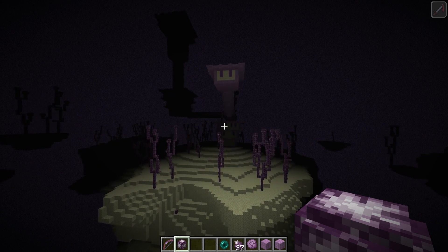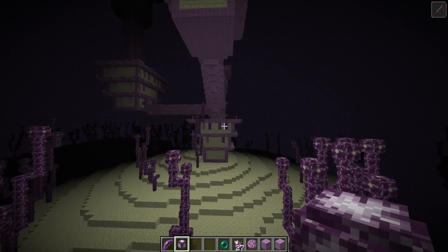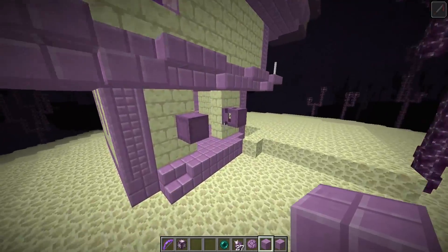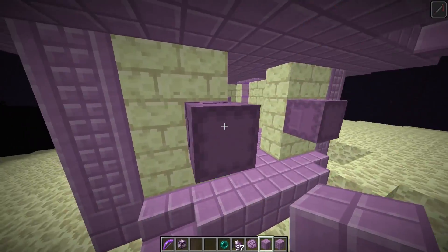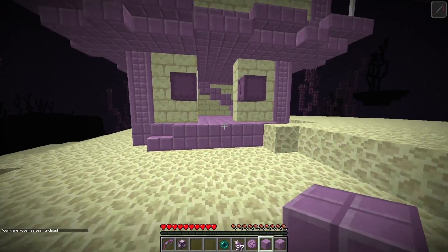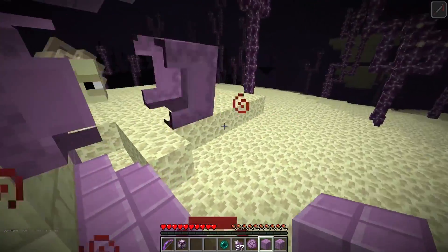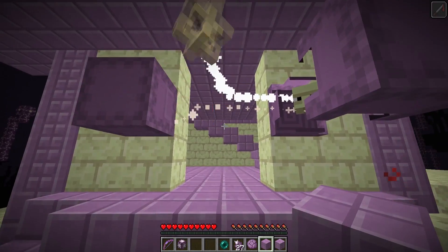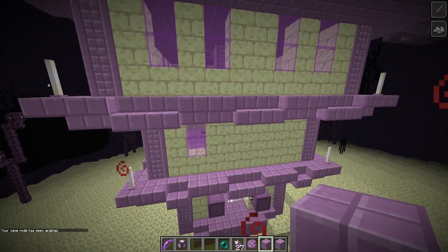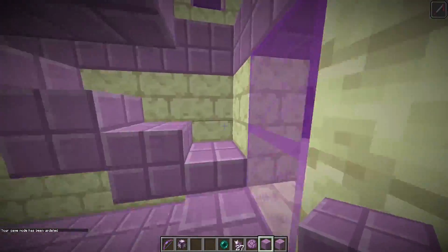Over here we can see our first end city. End cities are really cool and have a new mob called the shulker. Shulkers are made out of the purple blocks and guard the city. They pop in and out and shoot projectiles at you. If those projectiles hit you, they give you a levitation effect for 10 seconds that you can't control. When the effect wears off you'll fall and take damage, so they can be quite dangerous.